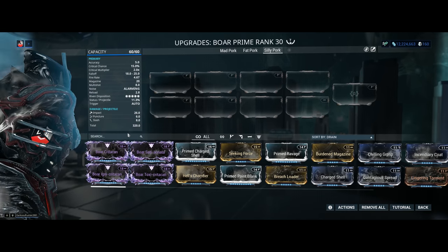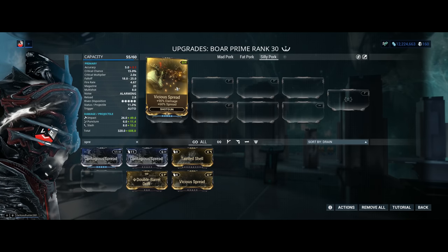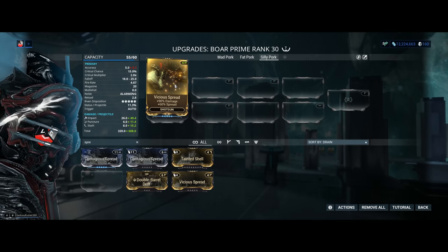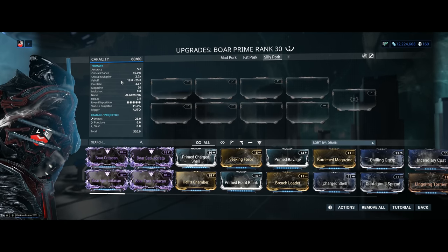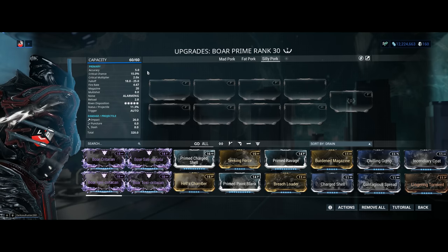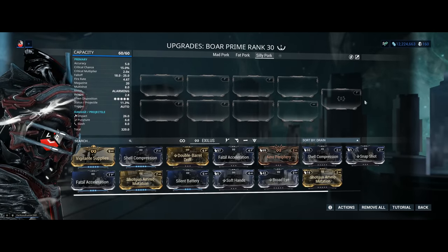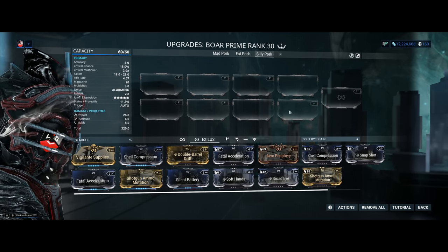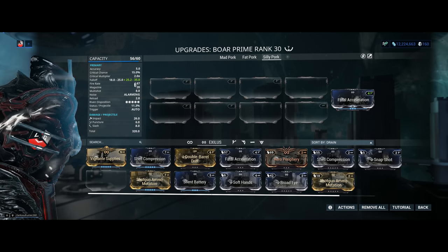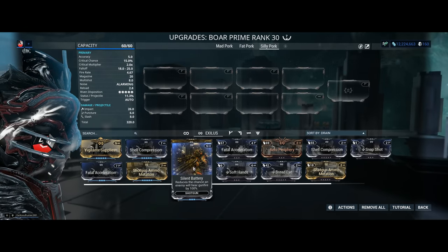Let's have a look at accuracy: five. Well, at least we can use something like vicious spread — with vicious spread the accuracy goes down to 3.1. Honestly I don't really feel it, so if you think that you can benefit from vicious spread in your build, 100% go for it. You're not really gonna need it; there are plenty of great mods you can slap on the Boar Prime. Next we have the critical chance and critical damage: 15% with a 2.0x multiplier is fine. The base critical chance is right at the edge of barely worth it, but still worth it. Fall off between 18 to 25 meters — that's pretty much standard for most shotguns in Warframe.